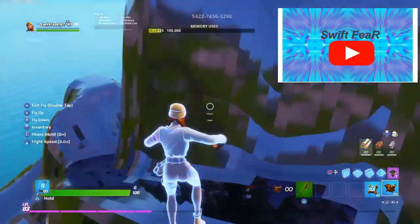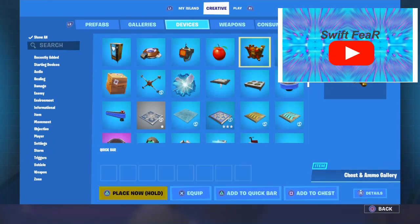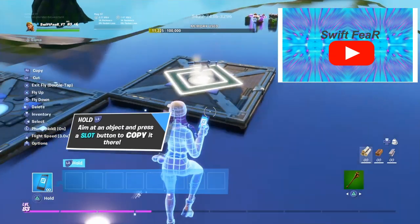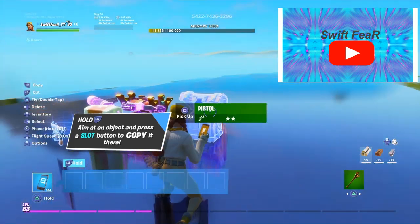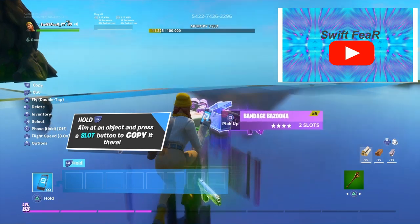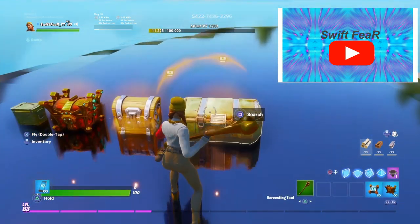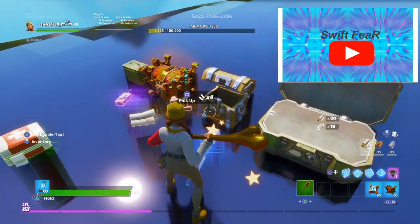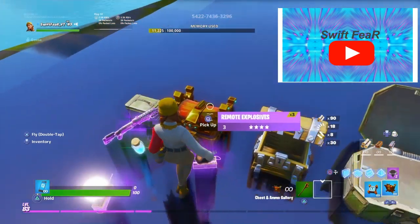As you guys can see I found the crash pads. What you guys need to do to find the crash pads is go into devices, go into chest and ammo gallery, and just copy that. Once you guys have copied that, throw them down and open these chests until you guys find crash pads.